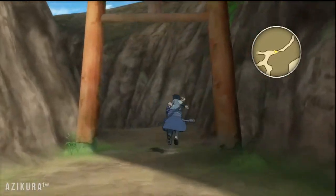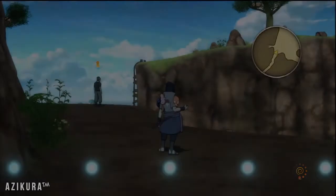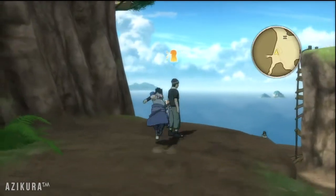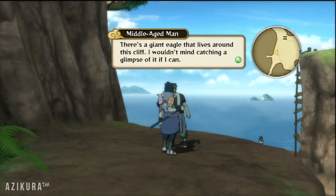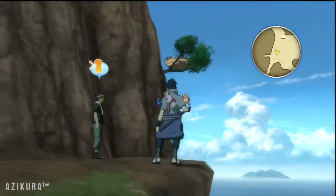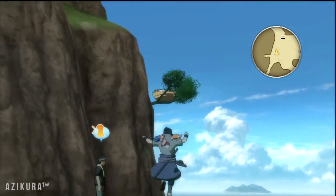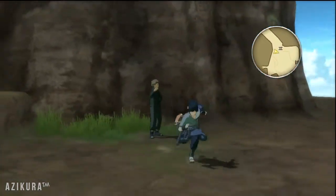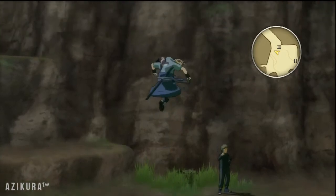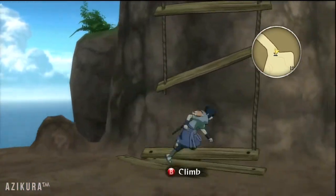I'm going to have a look this way first and go in the caves later. There's a giant eagle that lives around this cliff — I wouldn't mind catching a glimpse of it if I can. Well, there's an eagle on my arm. I always wondered what that nest was for, but obviously I can't reach it. You can't throw shuriken or anything, like you can't in Storm 1.